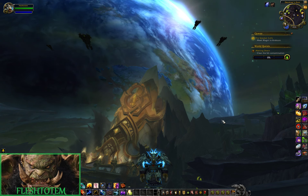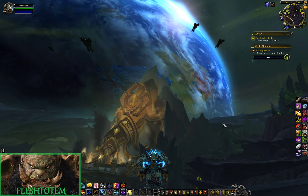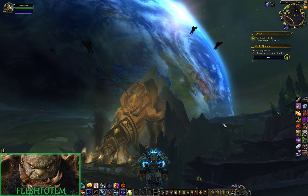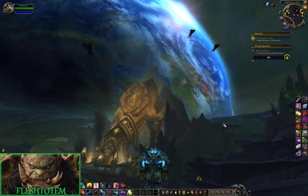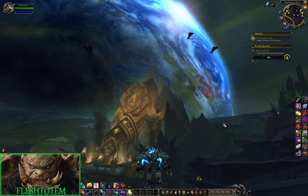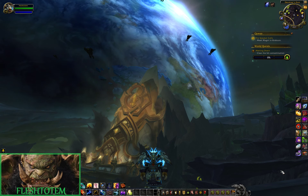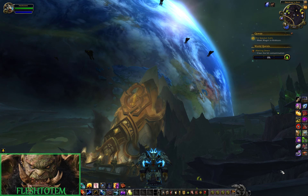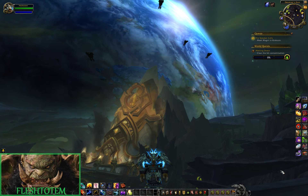Hey guys, PapaFlesh here, and today I am on the 7.3 PTR — I am on Argus. I've done some questing, it's pretty awesome so far. I like it substantially more than Broken Shore; it actually has a structure and depth to it, and there's actual story involvement that I felt the Broken Shore was lacking. In this video I'm really going to be talking about the tier 21 set bonuses, as they have all — for pretty much every class — been leaked via data mining.